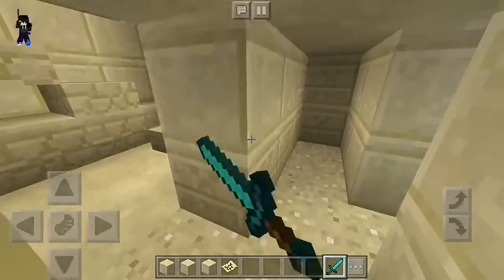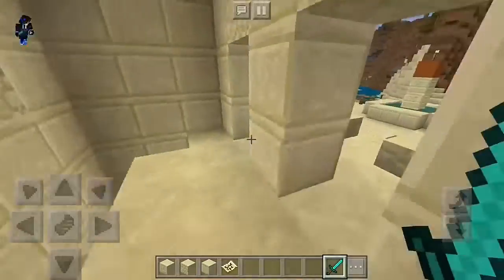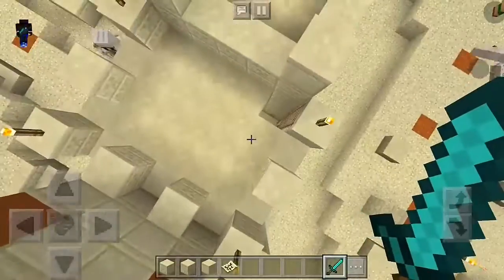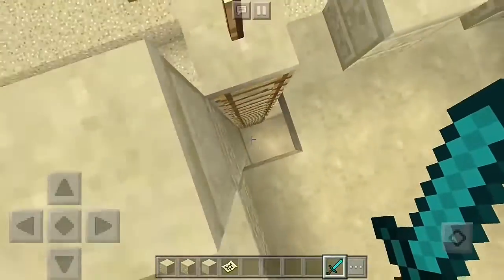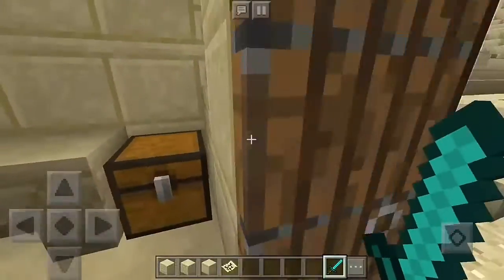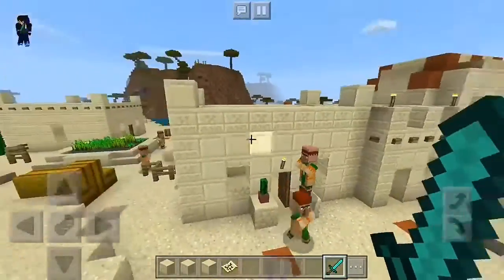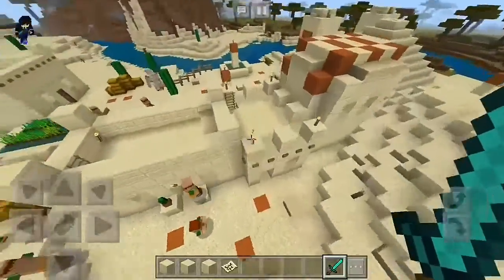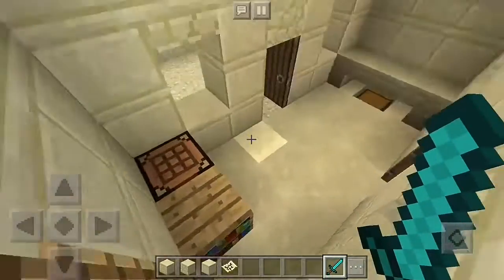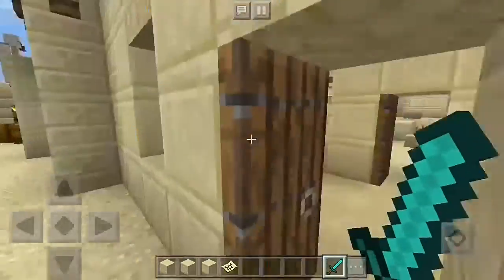There's a secret place here — yesterday I was searching for it and I didn't find it. This is pretty much simple. Let's go to the next one. Out here there's a chest and we can get loot from it, there's a door. The buildings are just packed together, mixed with each other — there's no space between them.